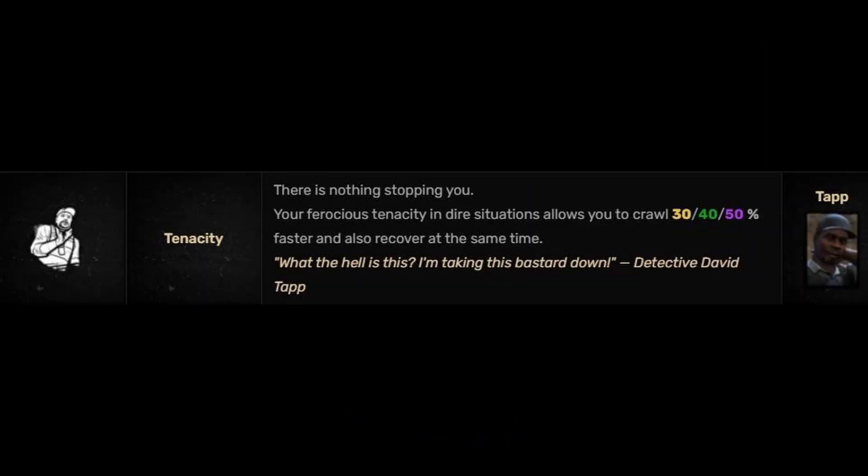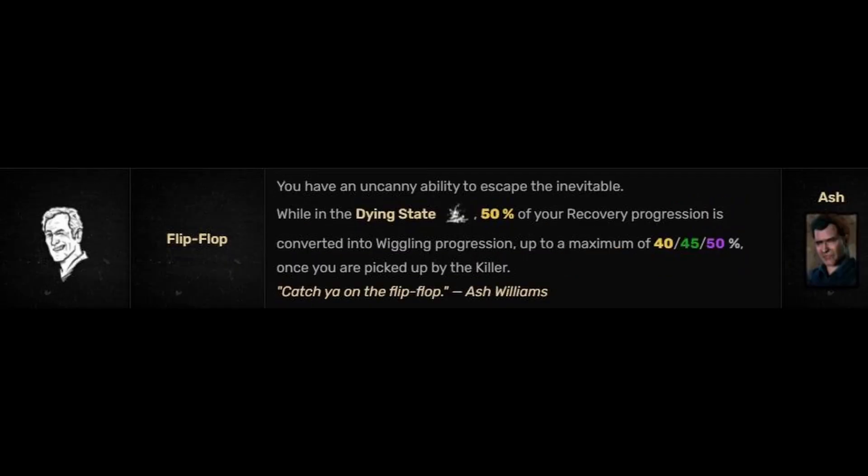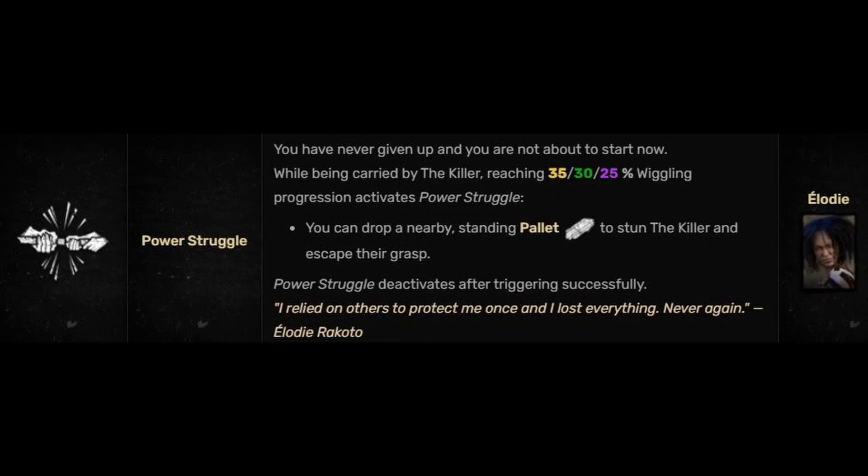Tenacity allows you to crawl 50% faster and also recover at the same time. Flip-Flop, while in the dying state, converts 50% of your recovery progression into wiggle progression, up to a maximum of 50%. Once you are picked up by the killer — so if you're slugged on the ground and left there the whole time and you've had a chance to fully recover — when the killer picks you up, you will already be 50% wiggled.